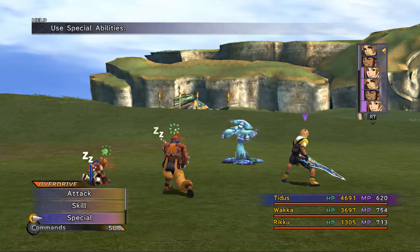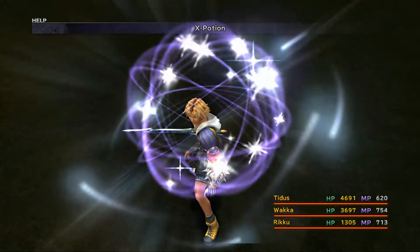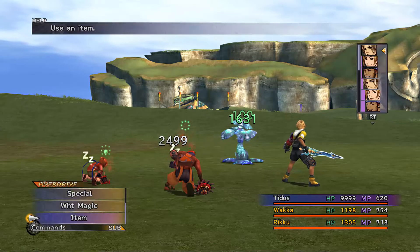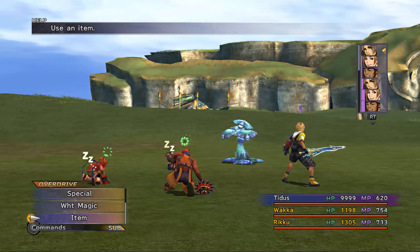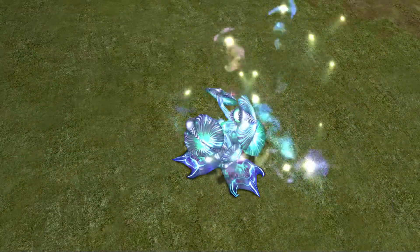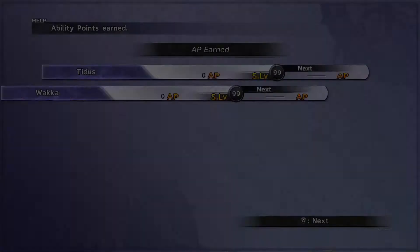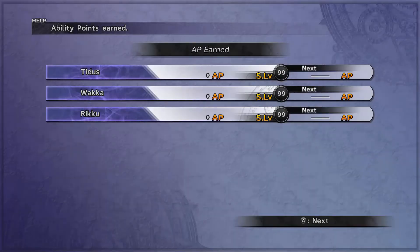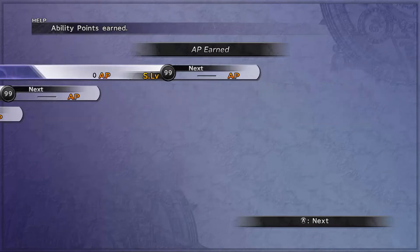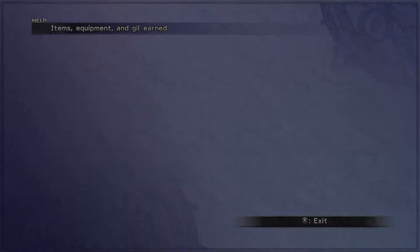But if you take some damage and get hit with Good Night, you're not going to get game over. So just heal up and finish him off. He does have some armor. You can try Armor Break on him, but it doesn't really matter — you can usually deal enough damage. You get teleport spheres from him if you still need those to move around the Sphere Grid.